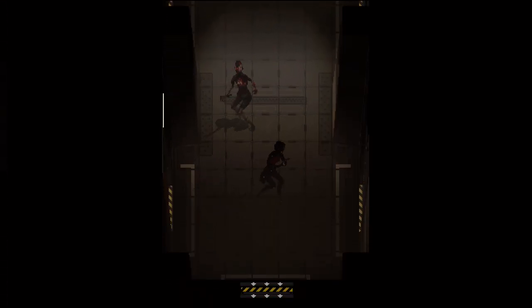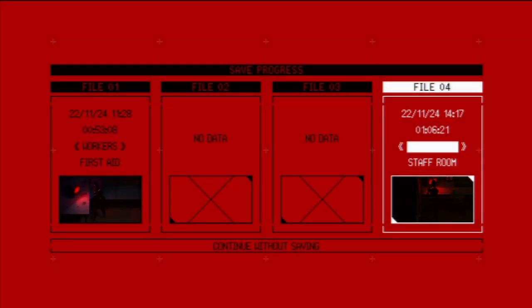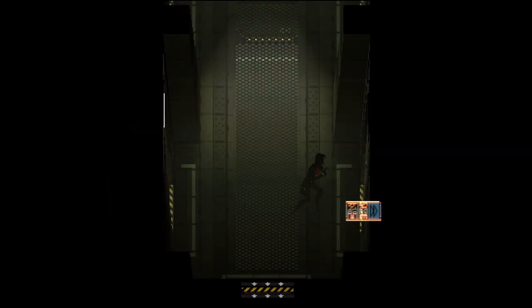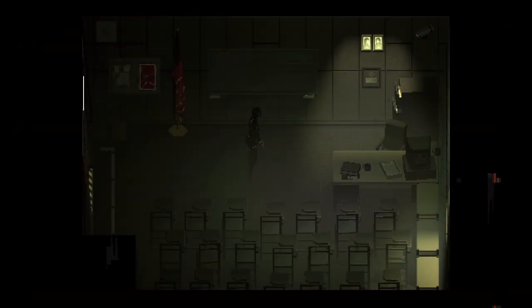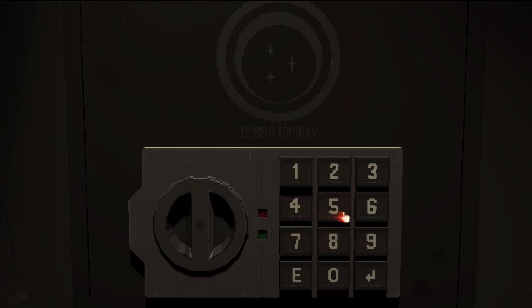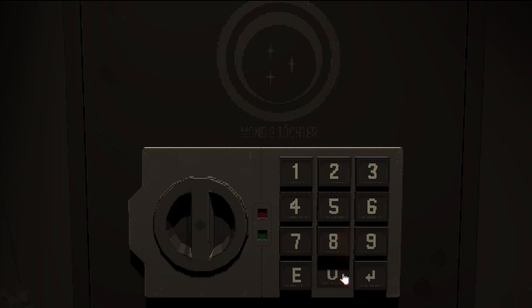Let's get out of here. These are the only enemies I've found so far and they're really not a threat — at least not so far. I've already forgotten the code, but we remember everything here — it's 204512. Let's try: 20... 45... 12. Excellent!